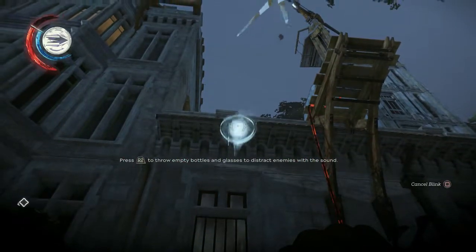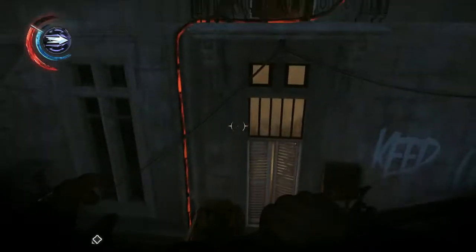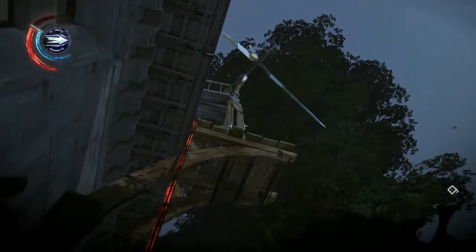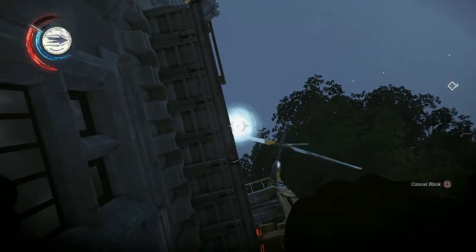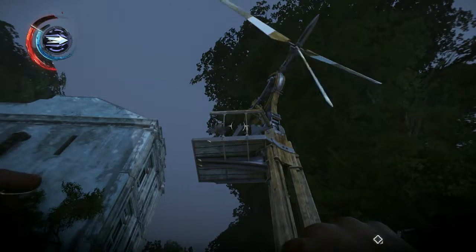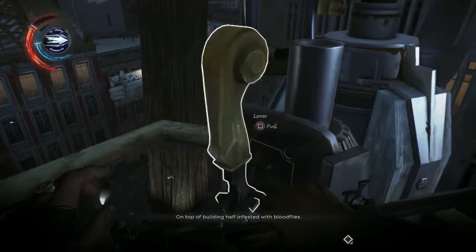In the apartment in front of us there are quite a few blood flies, so be very careful. I'm not quite sure if there is a Lord of the Flies zombie guy in there as well — I have never seen him — but don't wait here for too long. Instead we're gonna go up on the roof, and we're gonna get up to this windmill so we can power down the wall of light and continue on to the Grand Palace.